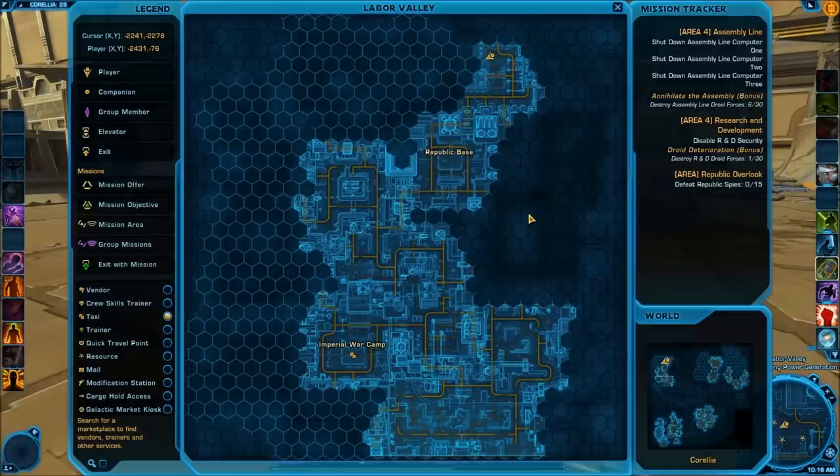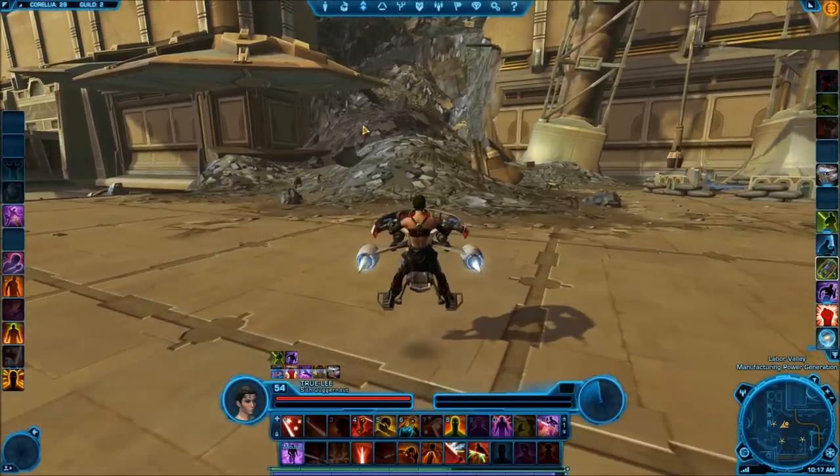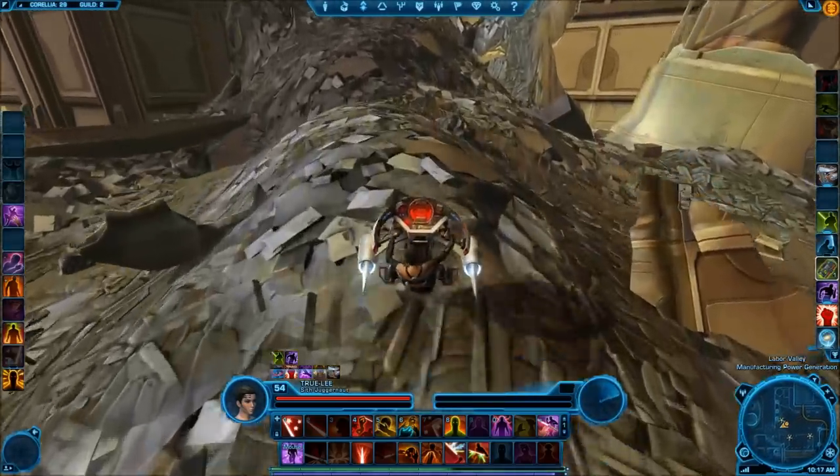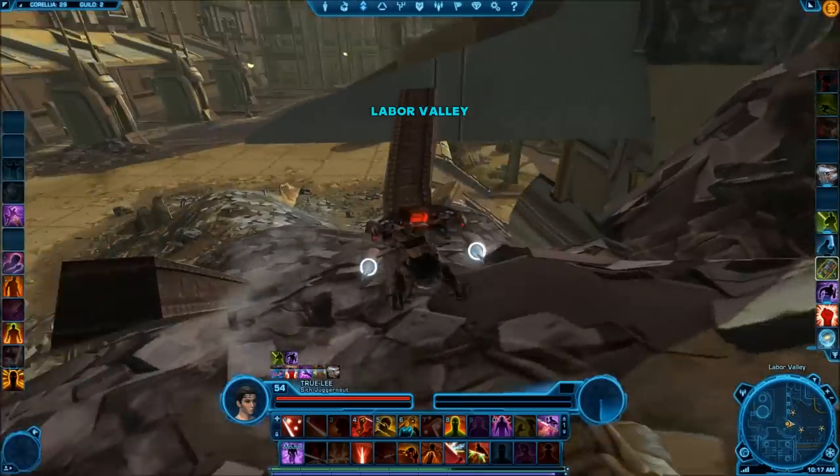The fourth Datacron is a plus 4 to Cunning and is also located in the Labor Valley. As a reference point you can use the Republic base — it's located all the way at the top of the map. You can see where I currently have my character located. What you're looking for is, at the top of the map, there's sort of a curve or bend in the road. Once you reach this area you're looking for this giant pile of debris. Go ahead and make your way up the pile — there is a piece of metal that you can sort of ride up.